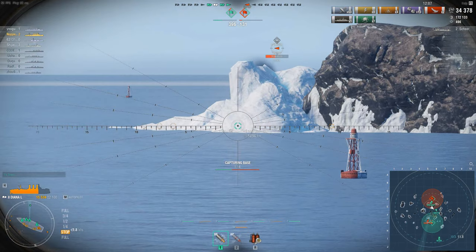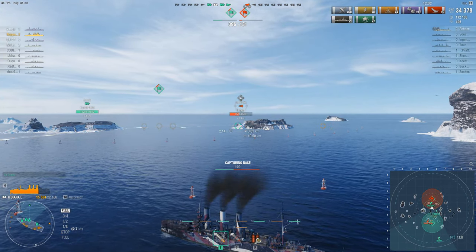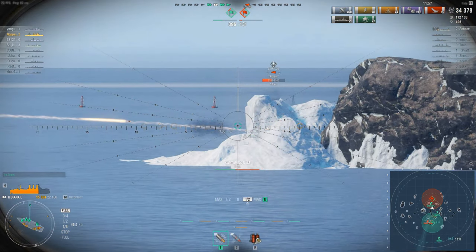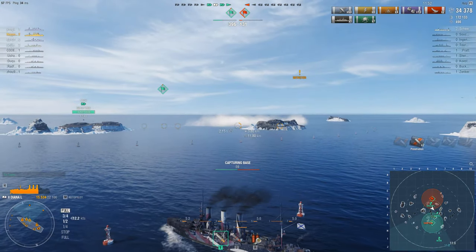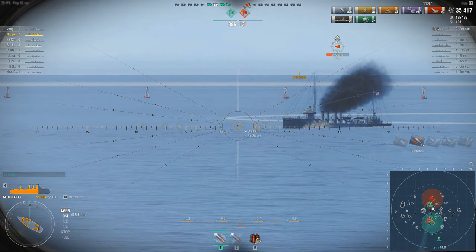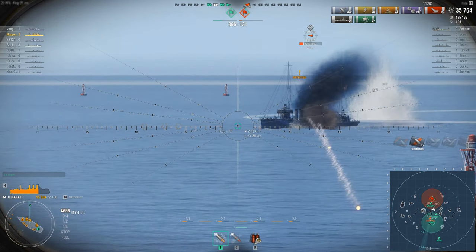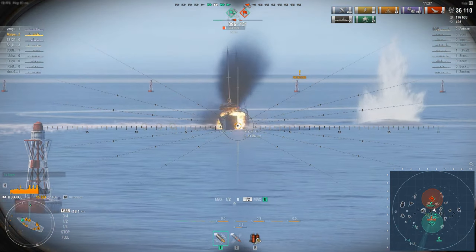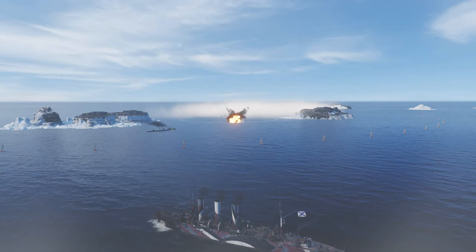I'm going to sit here on the cap, keep putting rounds over the edge of the island, nudging forward without overstepping the buoys which mark the edge of the cap circle. We've got him now - we're going to shoot blind and we managed to hit him. He can see me because I'm pretty close. He's come out of the smoke - aggressive play, but my gunnery's improved hopefully. We've got four or five rounds hitting him at a time, we've got mates here helping us out, so we give him everything including our secondaries, and again it's game over.